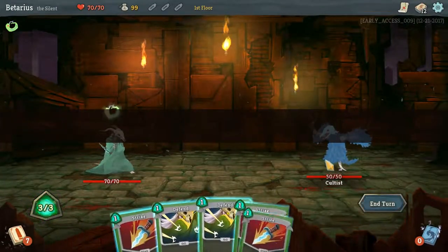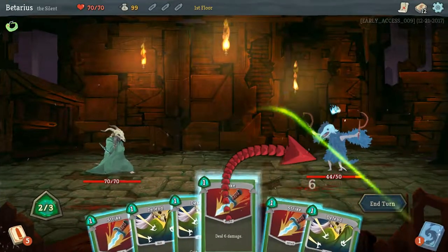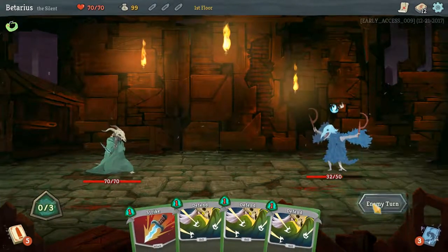First enemy is a cultist. We're going to want to kill them real fast because, as you know, they just upgrade really, really fast.